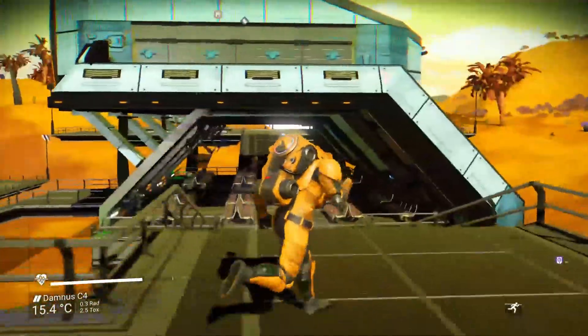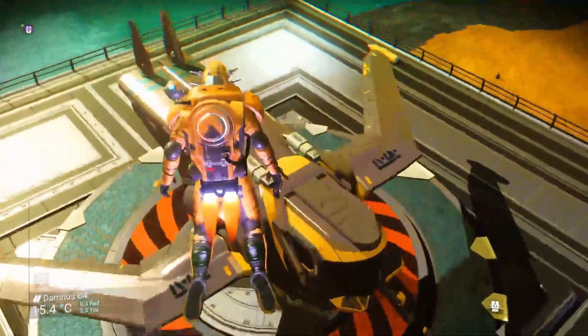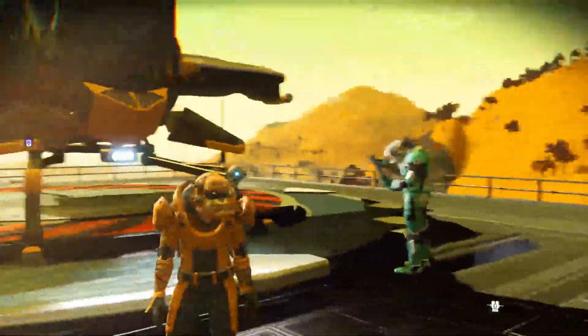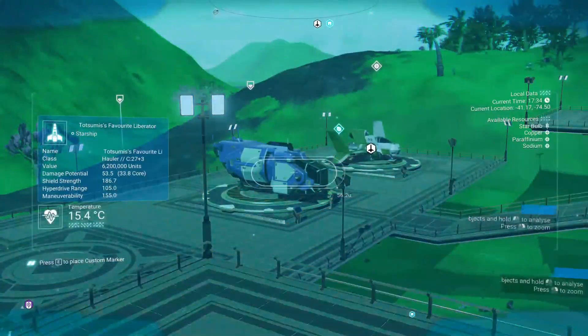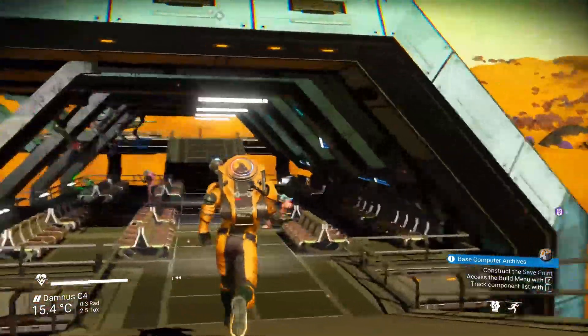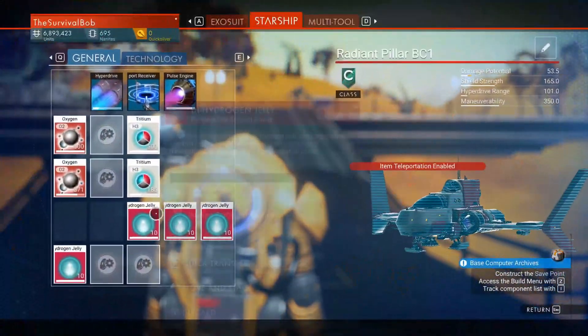Alright, so I need to decide — what do I want? What am I looking for in this ship? It's purple. They almost tricked me with a purple ship, although it does have orange on it. Wait a minute — it kinda matches me. Is my butt kinda purple? Interesting. There's a hauler. It's only got three tech slots — only three. Alright.